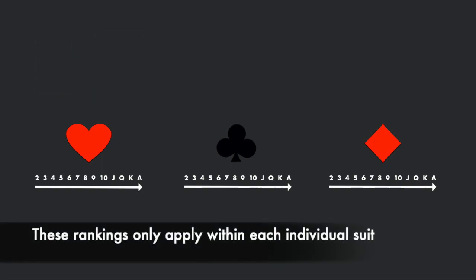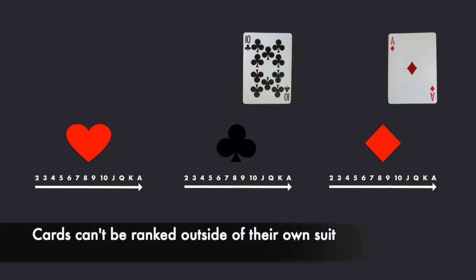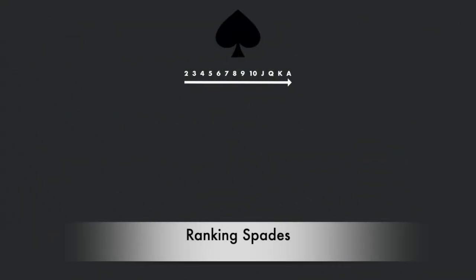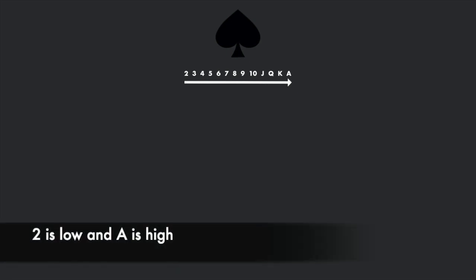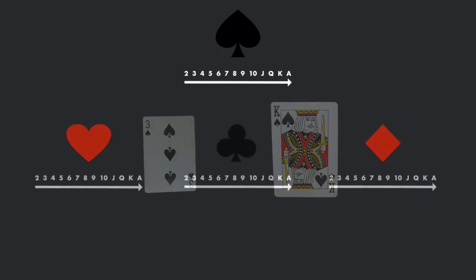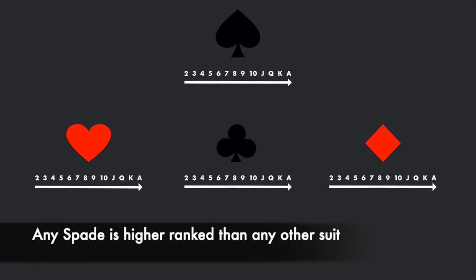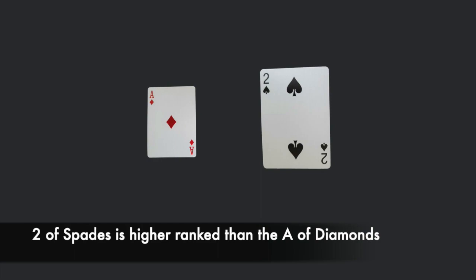These rankings only apply within these suits. So the ace of diamonds is not ranked higher than the ten of clubs, because cards outside of their own suit cannot be compared to each other. The spade suit is ranked in the same way as all other suits, with the two as the lowest ranked spade and the ace as the highest ranked. The spade suit is the most powerful suit in the game — any spade card is ranked higher than any card in any other suit. So even though the ace of diamonds is the highest ranked card in the diamond suit, the two of spades is higher ranked than the ace of diamonds.